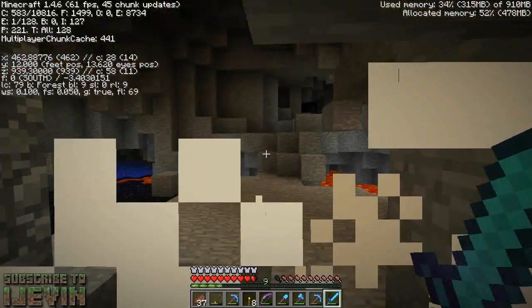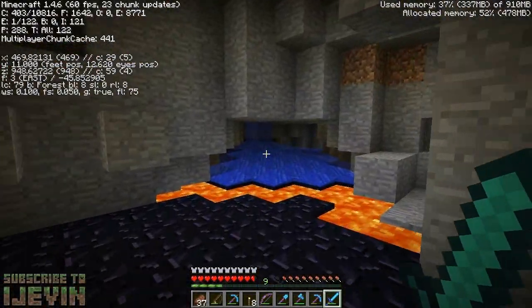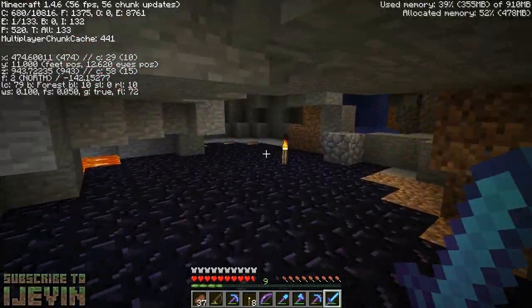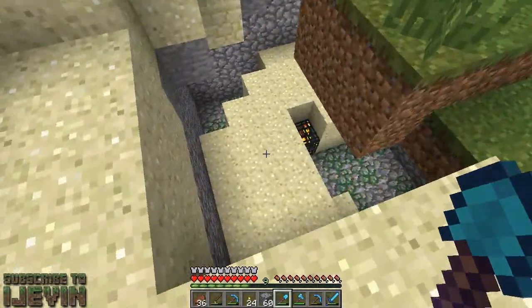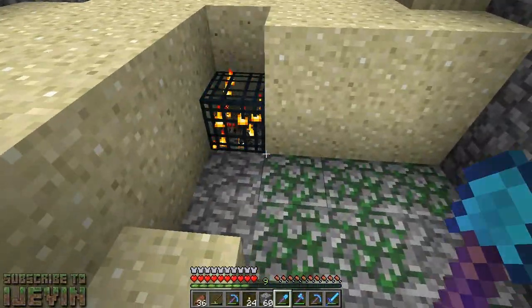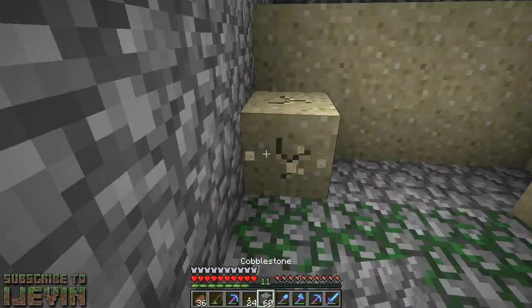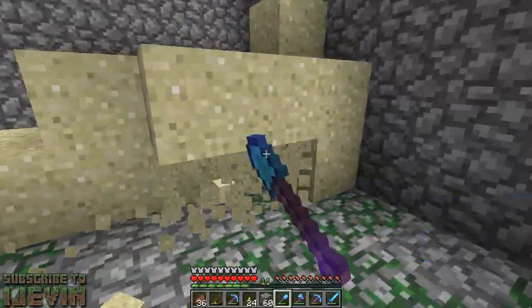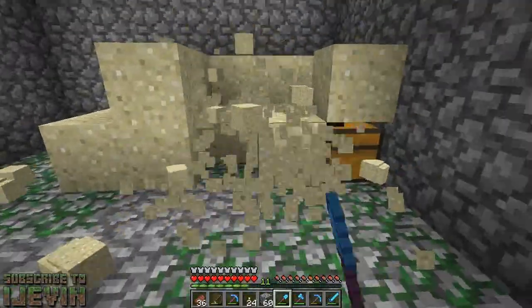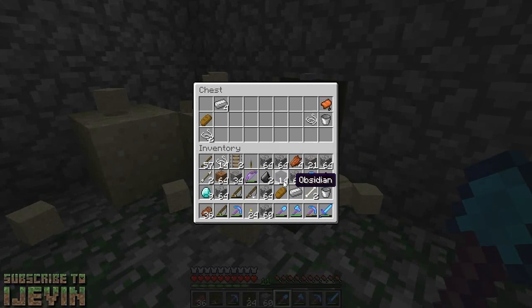All right, I'm gonna collect this obsidian and get the heck out of here. If I find any more diamonds I will show you. This place is full of adventure all of a sudden — I found another spawner down here. It was a spider spawner, so we don't need that, we'll just break it. We're finding all kinds of stuff — seems like we left a bunch of stuff behind. This doesn't have any book enchantments either, it only has one chest. I'll take the iron and the bucket.